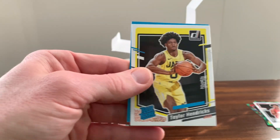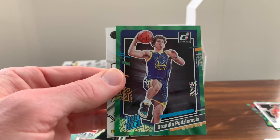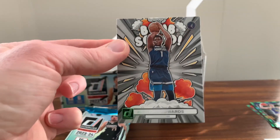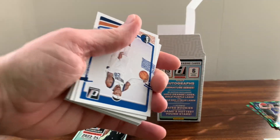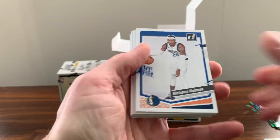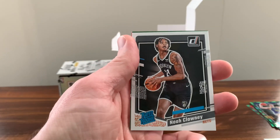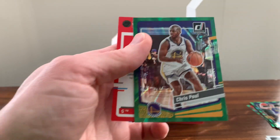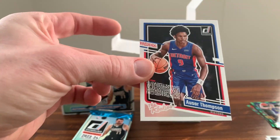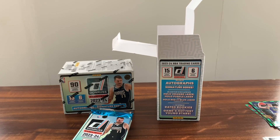Rated Rookie Taylor Hendrix. There's our green — Brandin Podziemski. And an Anthony Edwards Bomb Squad. Sean Holmes. Noah Clowney. Got a Chris Paul on the green, and The Rookies of Ausar Thompson. So everything we're getting from Amen, we're now getting of Ausar — it's interesting.